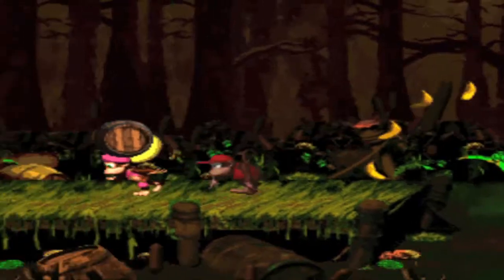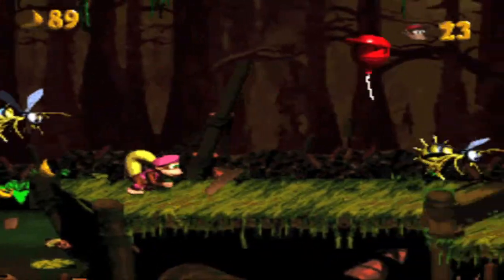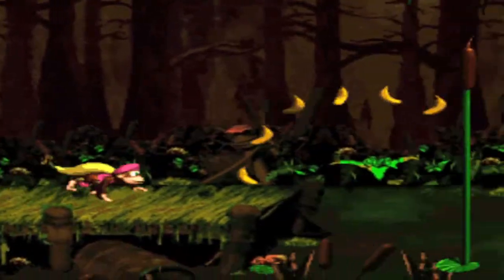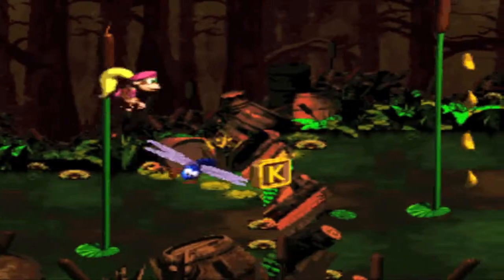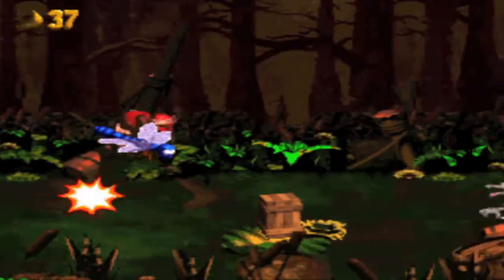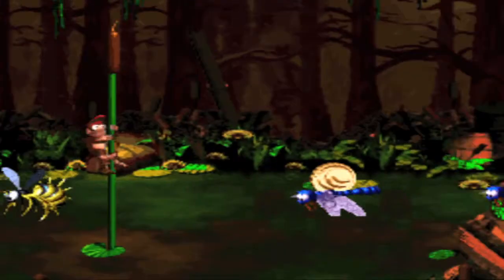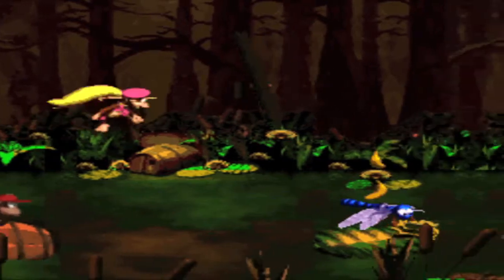For this section you need to go left. What I recommend is taking this DK barrel. I can't do this without Diddy. I'll go back and come back later for it. This is much easier with Dixie, but I like using Diddy because that's the way you're meant to do it. Those guys are called Kaboings — those Kremlings. With Dixie this level is worthless because it's so easy, but with Diddy it's challenging but doable.